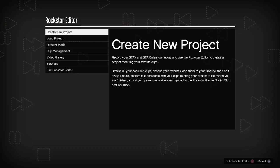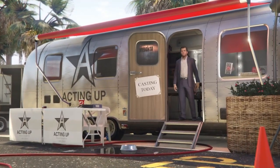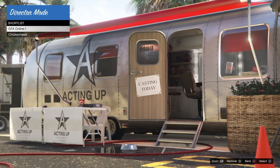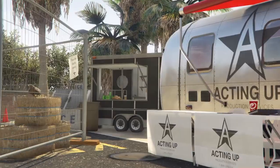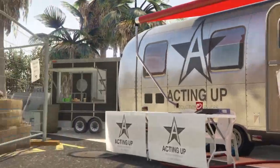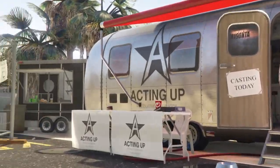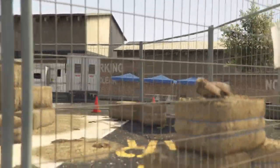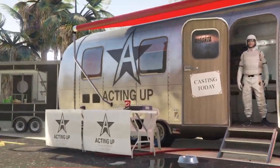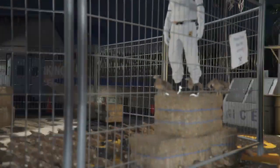Once you spawn inside the Director Mode casting trailer, go into Shortlist Actors and go back and forth between your online character and your bird until your character goes on top of the hay bale. This does take a while — for me it takes up to 25 minutes. Some people say it takes longer. You can rubber band your controller and leave it.